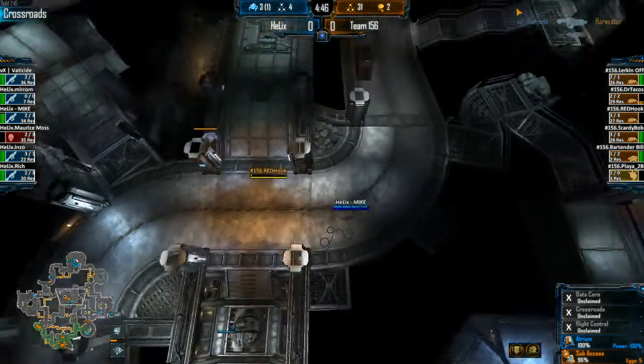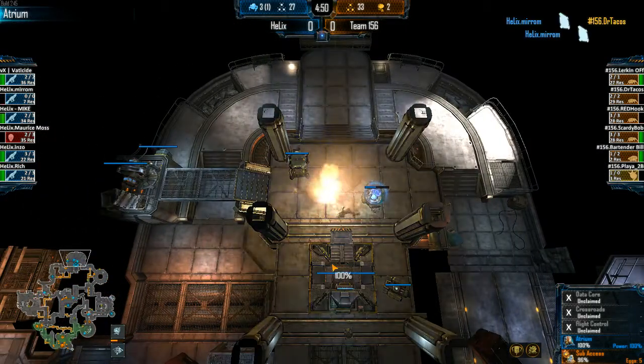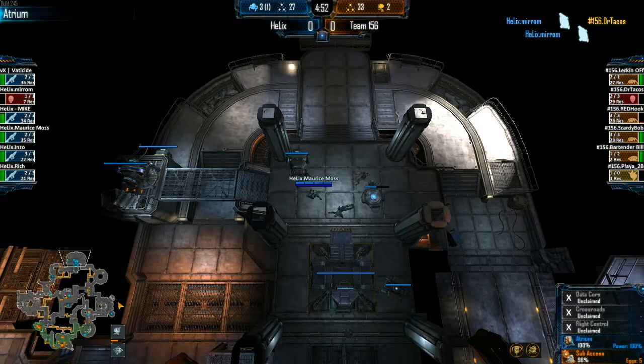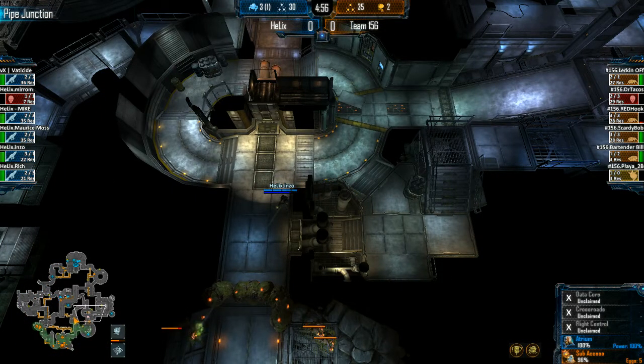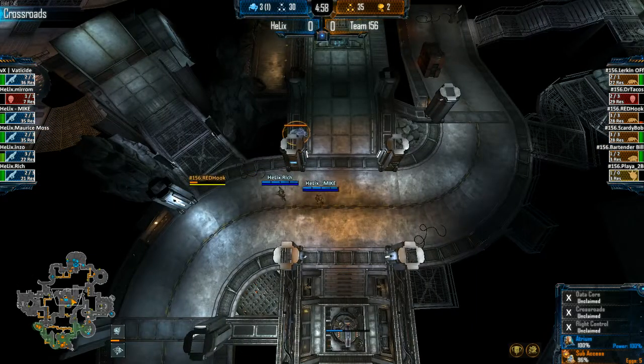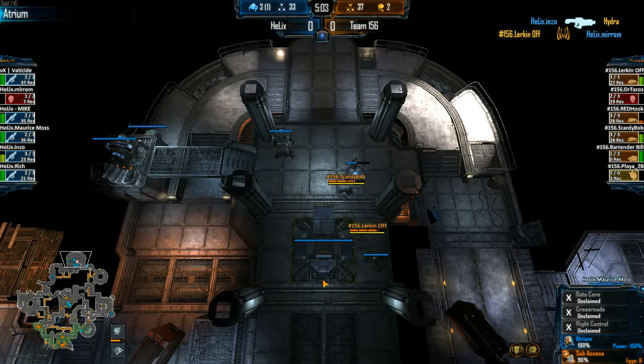Atrium IP is under attack — it's at half. There are two Skulks in there. Mirim the comm is forced to jump out and gets killed by his own mine. Now they're going to have to buy some Wilders soon. Two Skulks camping the IP — the comm spawns back up but gets picked back down.